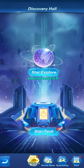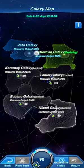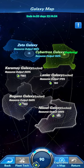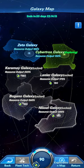The last thing in the home world is the discovery hole. This is where you visit different galaxies, which require energy fuel to unlock. Currently three galaxies are available: the Zeta galaxy, Cybertron galaxy, and Linear galaxy. The other three — Karma, Bugano, and Nizel — have not been developed or unlocked yet.